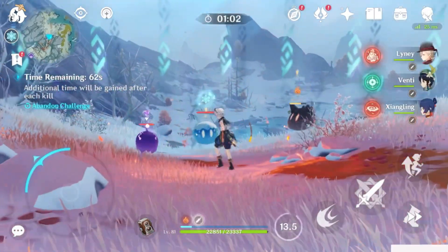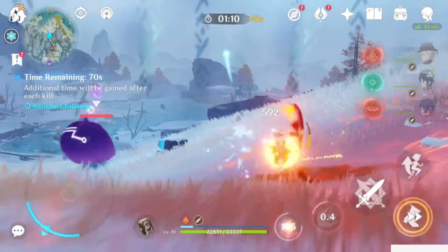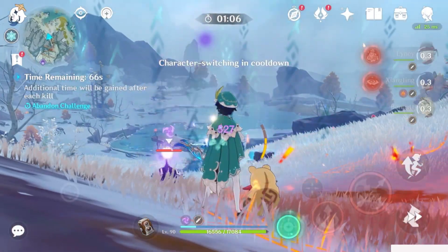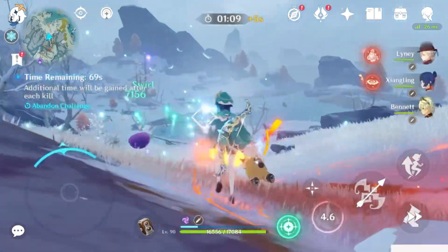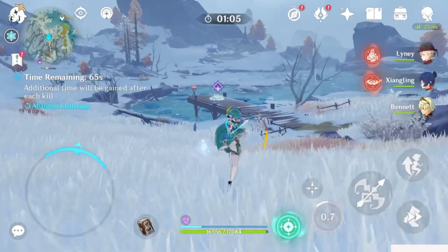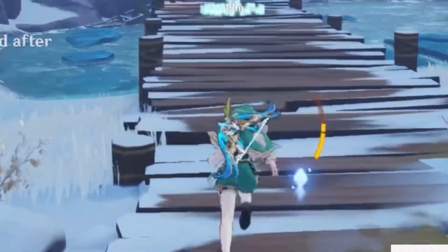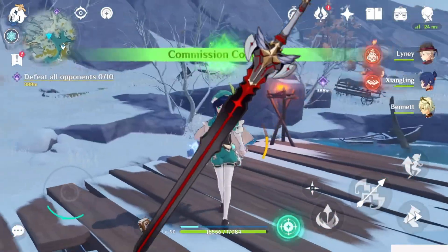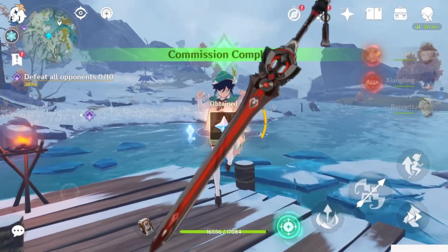Starting off with weapons — as always, the best in slot will be her signature Mistsplitter Reforged. Optionally you could try Yato's weapon, Haran Geppaku Futsu, which you could last-minute pull for if you aren't sure you'll get Ayaka's weapon, or you could also try Primordial Jade Cutter. No luck with 5-stars? That's okay — the top 3 best 4-star weapons for her are the Black Sword, Amenoma Kageuchi, and Blackcliff Longsword.